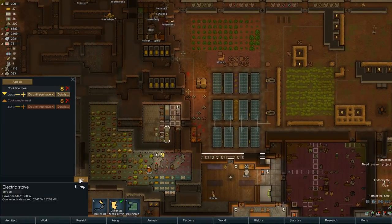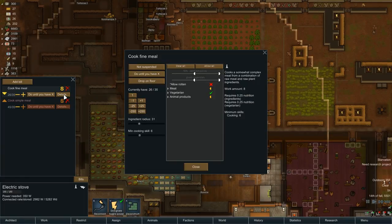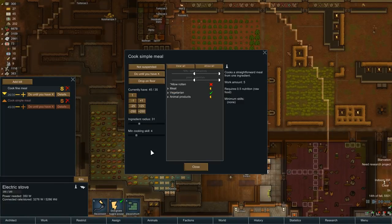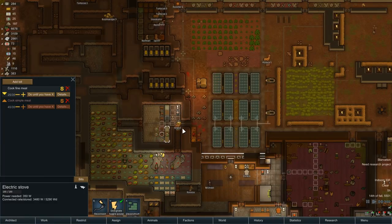Any other workbench sort of thing that the bills need to be looked at? Stove — haven't evaluated that for a little while. Details on fine meals: drop on floor until you have 35 and 35. No human meat and no fertilized eggs. Good to legendary. Looks good to me. Radius is good. Cooking skill of six. This one as well — simple meals. Let's just go to six on that one as well. Radius is fine. That's correct. Good. Drop on floor.